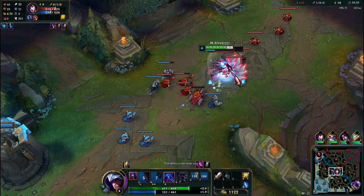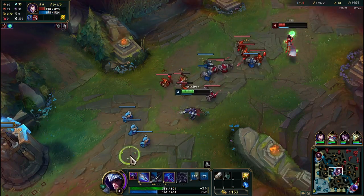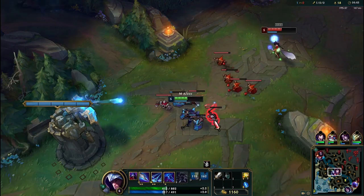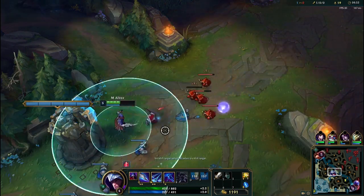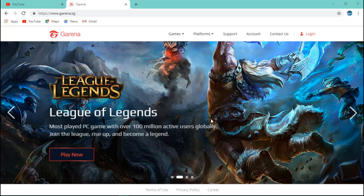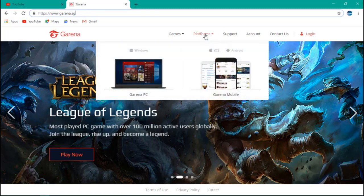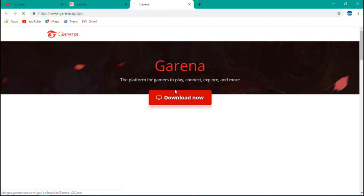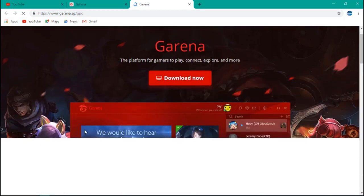I'm going to show you guys how you can download and install League of Legends. To install League of Legends and play on the Singapore server, you need to go to the website Garena.sg — the SG means Singapore. Then click on Platform and Garena PC, click download now, and it will start downloading. It's a simple install.